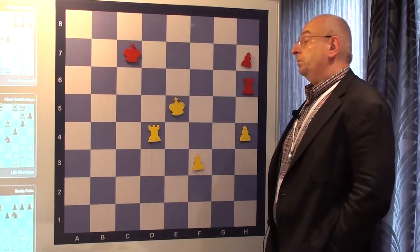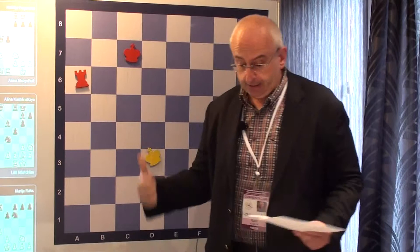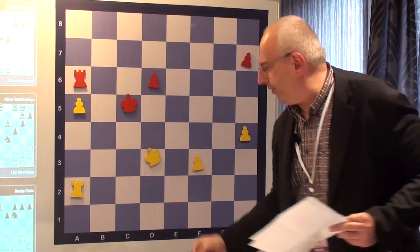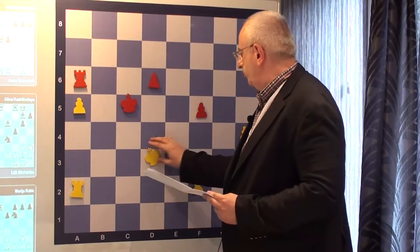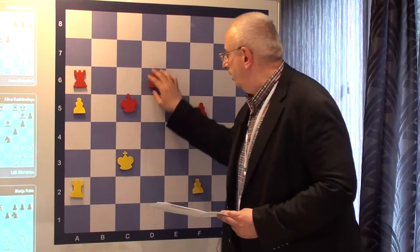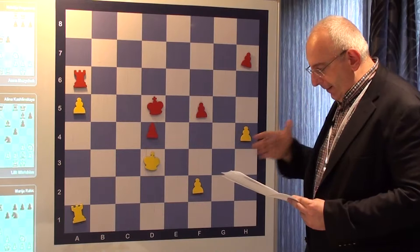Unfortunate turn of events — she really played with fire in this ending. It was very close; she could still have created difficulties. But because of lack of activity this shouldn't have been chosen by her. Maybe she was upset. She started with D5, D4, D5, H4 — here we already mentioned F4, F3, which was her best choice.